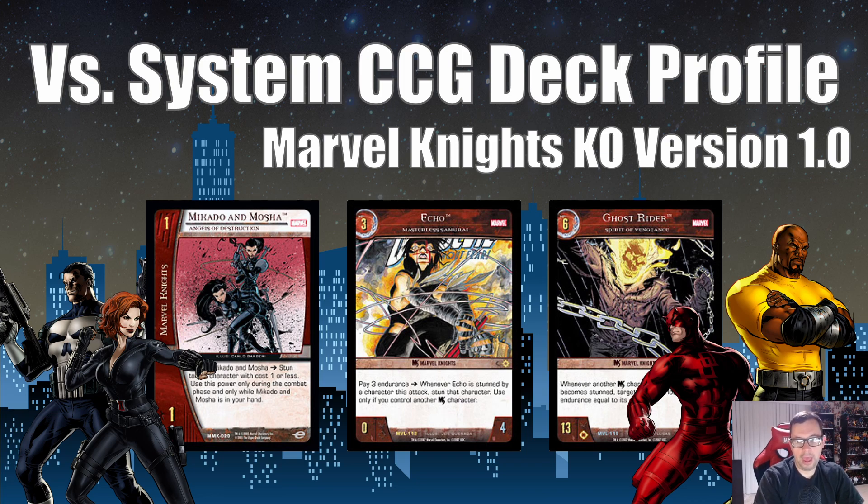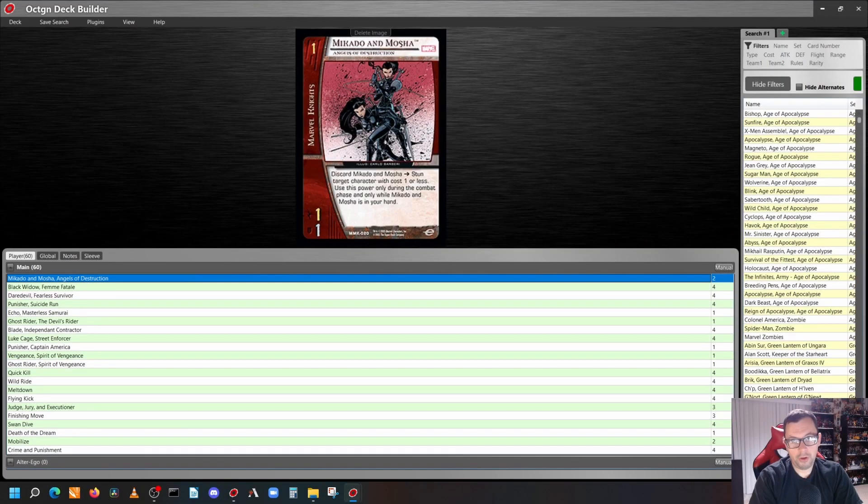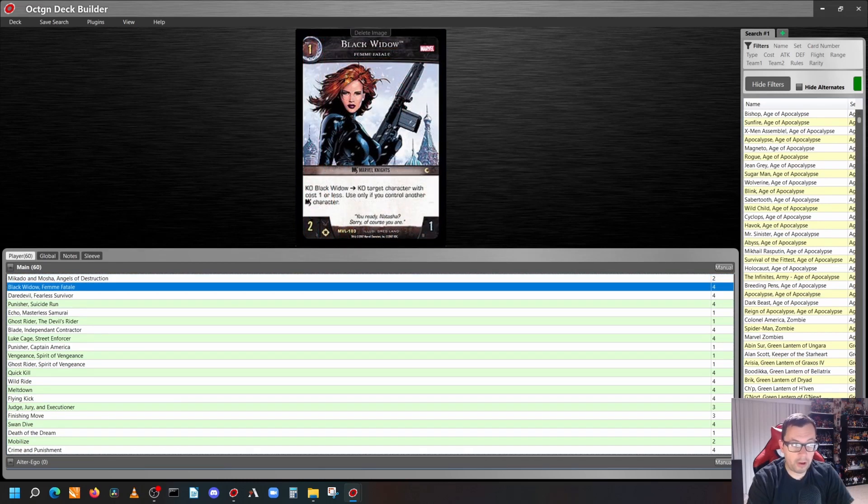Just like all my deck profile videos, we're going to talk about the cards in the deck and then play test it on Octagon. Starting with our characters, we have our one-cost characters. We're going to play two copies of Mikado and Masha, Angels of Destruction — discard this from your hand to stun a target character with cost one or less, use only during the combat phase and while Mikado and Masha is in your hand. Our next character is Black Widow, Femme Fatale — 2/1 with range. KO Black Widow: KO target character with cost one or less, use only if you control another Marvel Knights character.